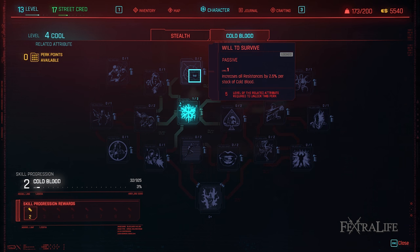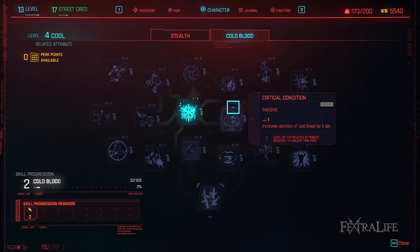Will to Survive: This perk increases your resistances with each kill. It's not the greatest of perks here but it will increase your survivability which is needed on harder difficulties. Critical Condition: This perk increases the duration of your Cold Blood buff. You want this to be as long as you can so this is a must-have perk for this build. Max it out as soon as you can.